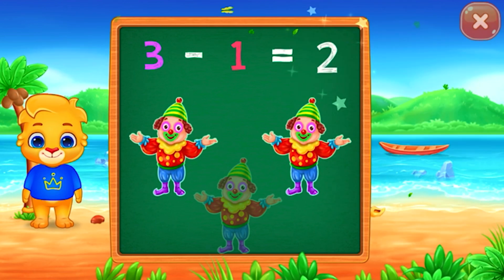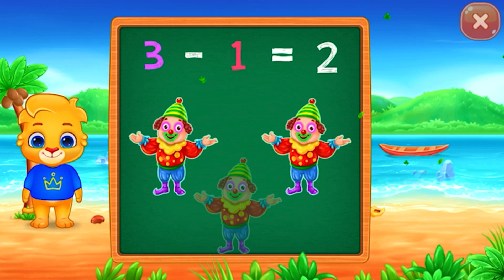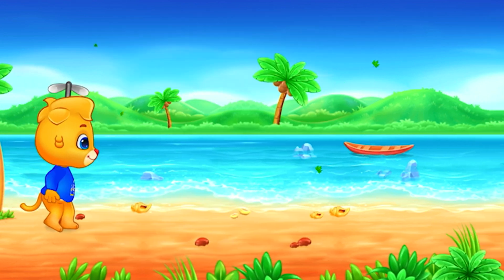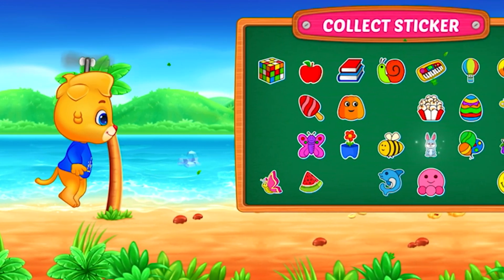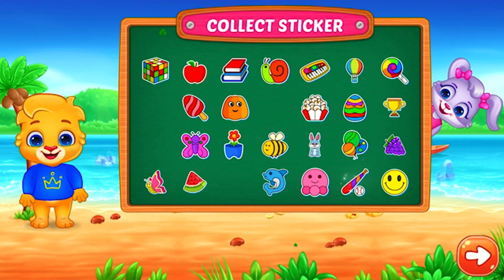Woo-hoo! 3 minus 1 equals 2. 3 minus 1 equals 2.